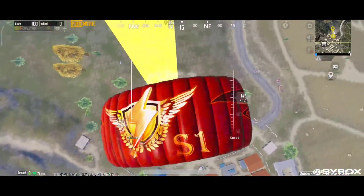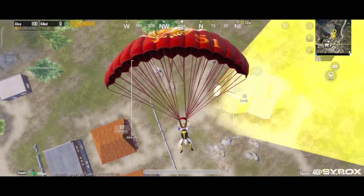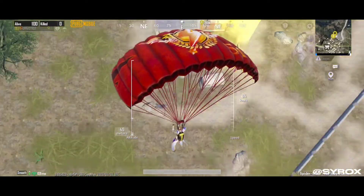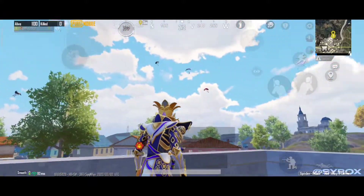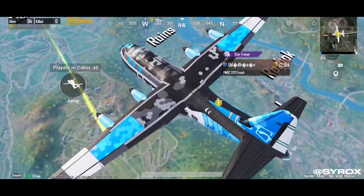Let's move on to the video. We all know that landing as soon as possible is the most important thing when landing hot drops. In order to land quickly you just need to do some simple things, so let me show you them. First of all, you should mark the exact location that you need to land.